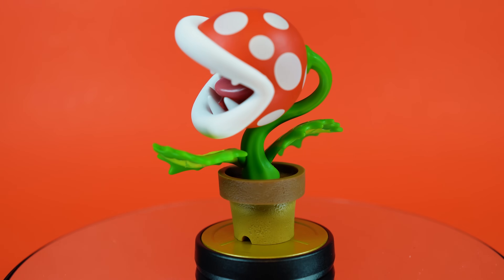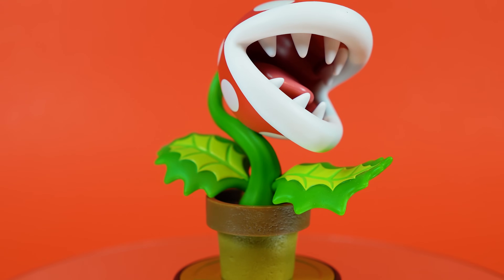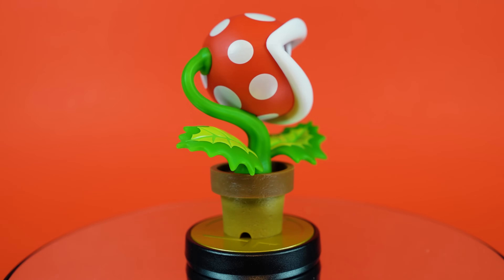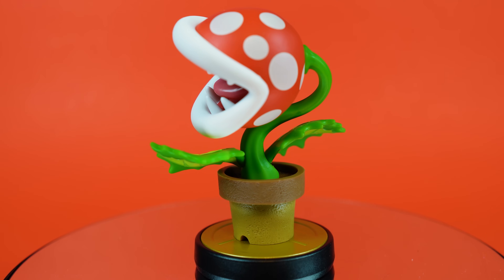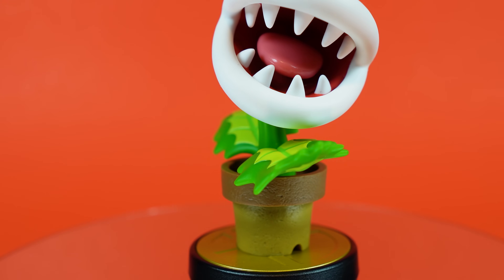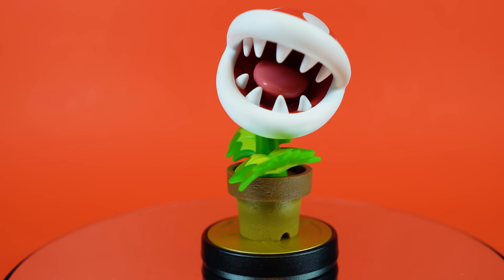I know Piranha Plant was a little bonus character that didn't even get its own true reveal trailer, but somehow, someway, this guy has become one of my favorite characters in Smash Ultimate. Realistically, someone like Kamek could have probably been a better choice, but I love everything they've done with the Piranha Plant, and the amiibo is no exception. I find this one so visually stunning when paired with all of the other Mario figures. The crisp white polka dots are nice and sharp against that red of the Piranha Plant itself, those vibrant shades of green on the stem and leaves are lovely, and there's even some incredible ceramic texture work and soil inside of the pot he sits in. Piranha Plant was everything I didn't know that I needed in Smash.